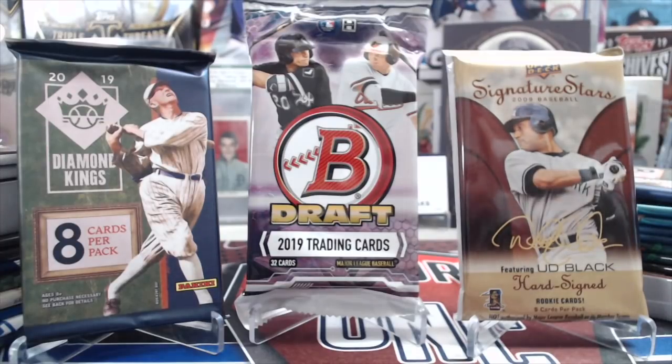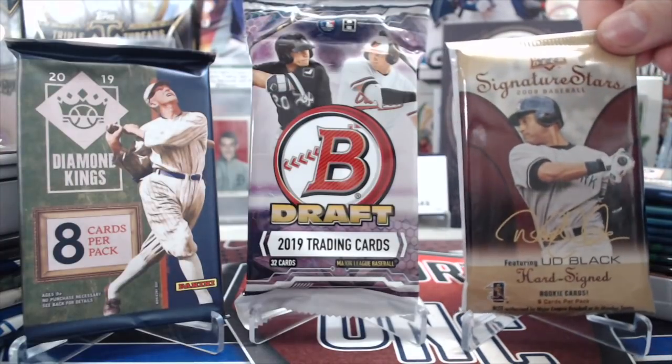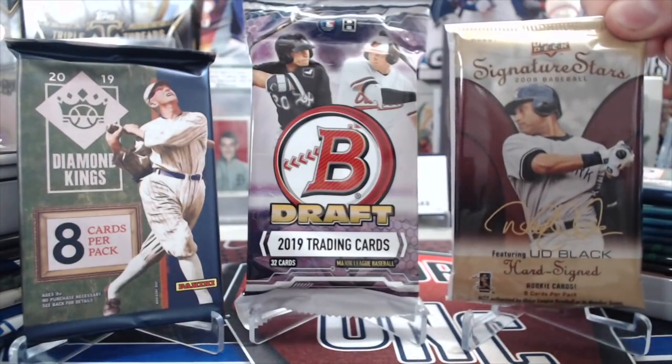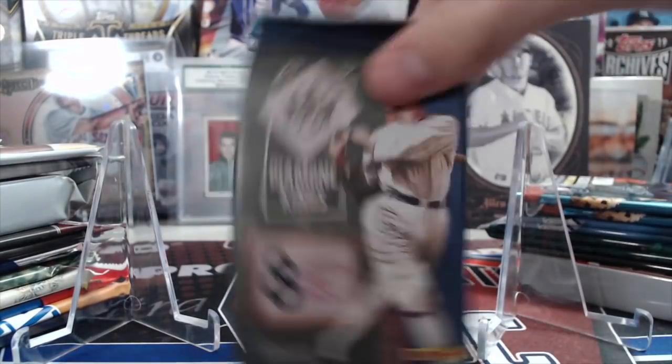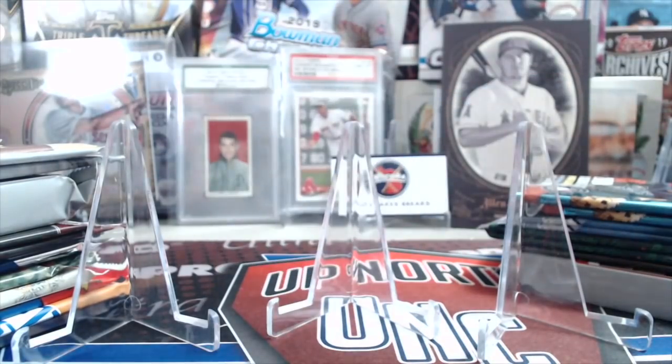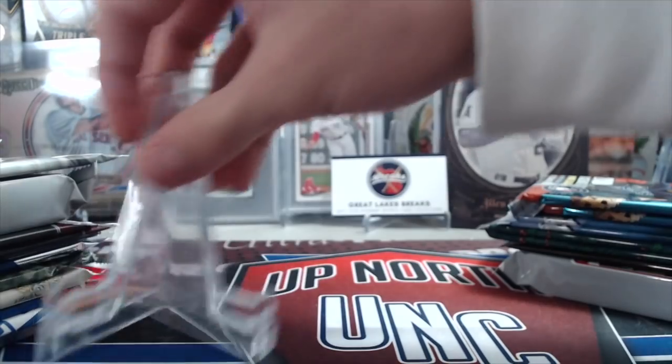You never know what you could hit out of there. The Signature Stars is a crazy one — there are really big names in there but they're hard to hit. You could pull a Derek Jeter autograph out of there, there's some big stuff. The Diamond Kings — we actually have two of the Diamond Kings. Diamond King is one of those sneaky products; generally you're not going to hit much of anything but you can hit some crazy stuff out of that too.